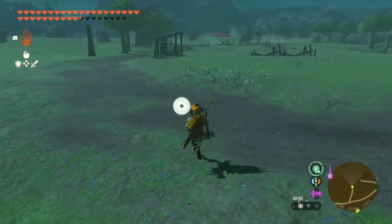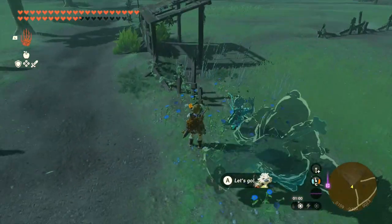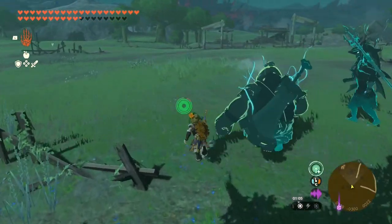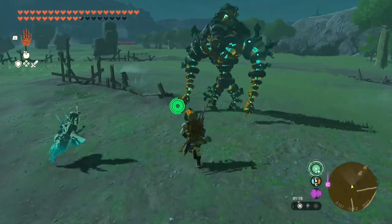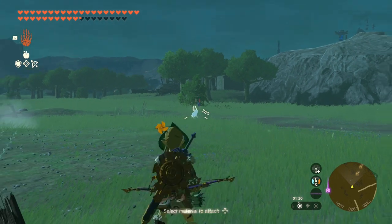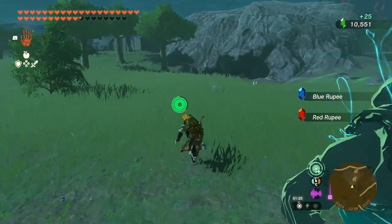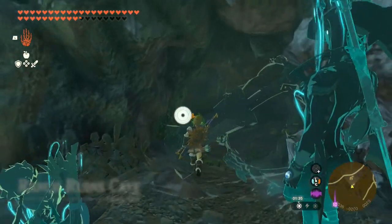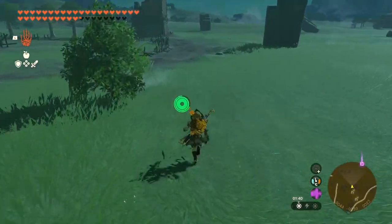So these are the ranch ruins. There's a blue bee here - very interesting. Maybe that has to take precedence over potential exploration. But I think I have the cave already - yeah, that's a cave I already have. Ranch ruins cave. Let's check if there are Korok seeds here.